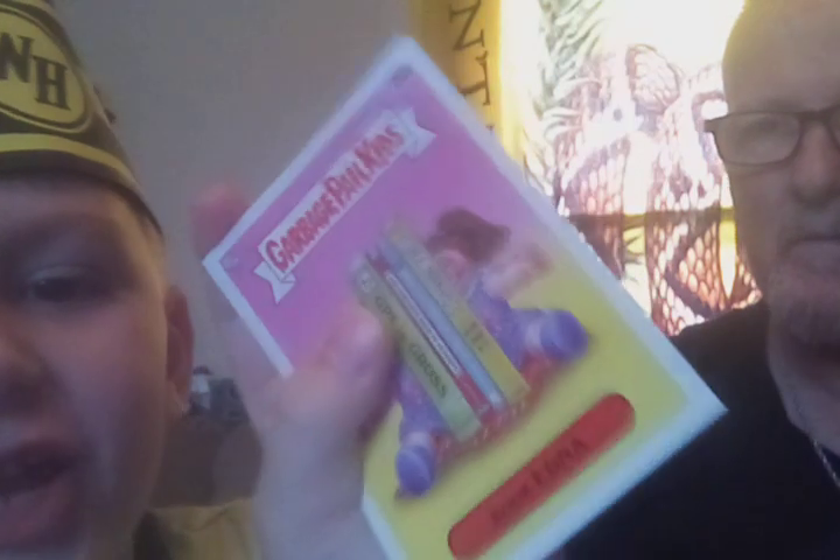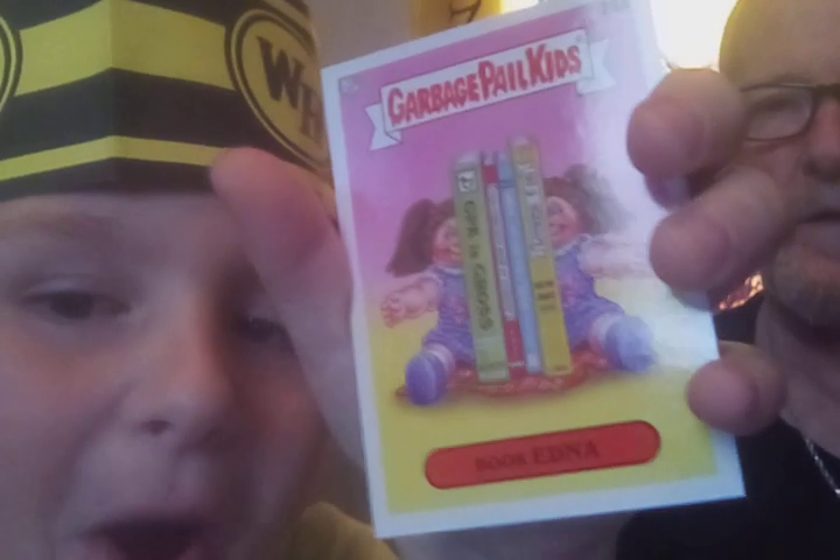All right, here — we got Book Edna. Show them that one. The other side — turn it around, they don't want to see the back side, they just want to see the front. Turn it around straight up and down so they can see it. Book Edna. Look at my Waffle House hat! All right, they can see it back here, not close up.